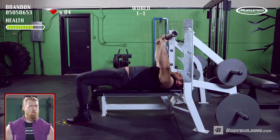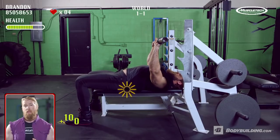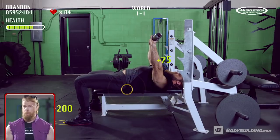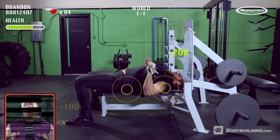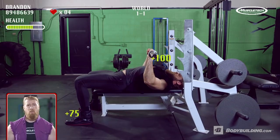You're going to want to keep your feet firmly planted on the floor, with your hips and upper back firmly planted on the bench. Go ahead and retract your scapula, and pretend you're bending the bar as you're bringing it down to your sternum. What's a bench press going to work? It's going to work those chesticles, and the triceps as a secondary muscle group.